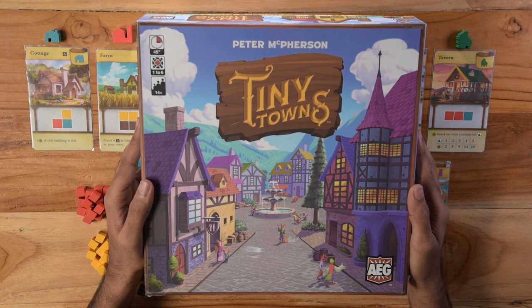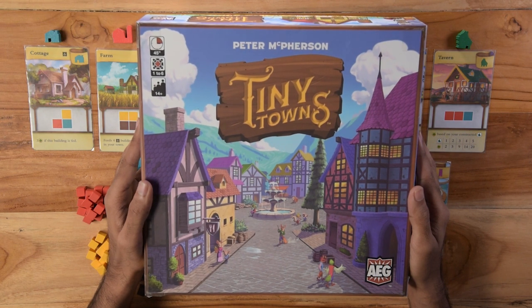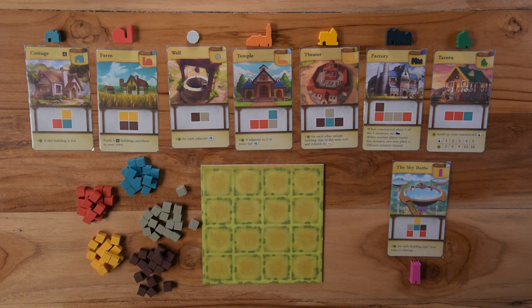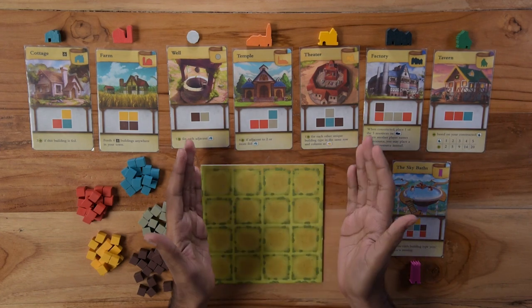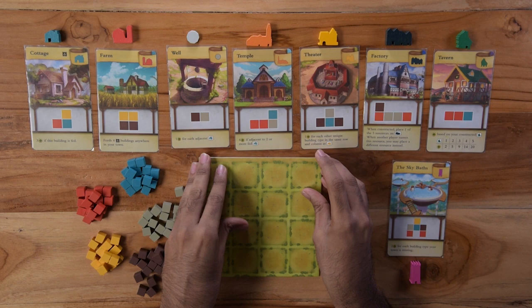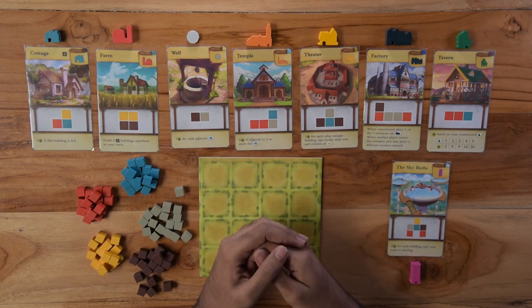Hello there, this is Shravan here and this is a learn to play video brought to you by the Boardroom. Tiny Towns is an abstract strategy pattern building game designed by Peter McPherson. The game plays one to six players. As the mayor of a tiny town, you build structures on a four-by-four grid. As resources are scarce in this kingdom, you cannot decline any resource offered. Your game ends when you have no further space left in your town grid to place a new resource.